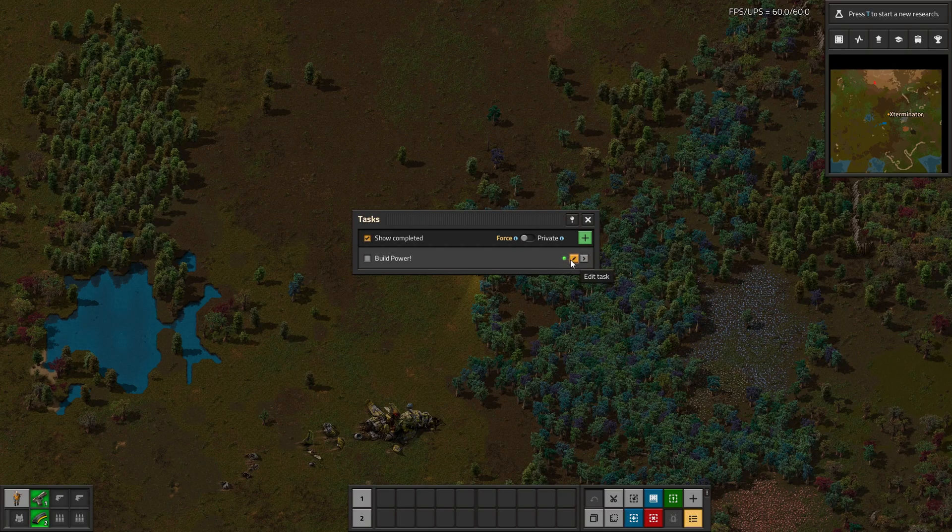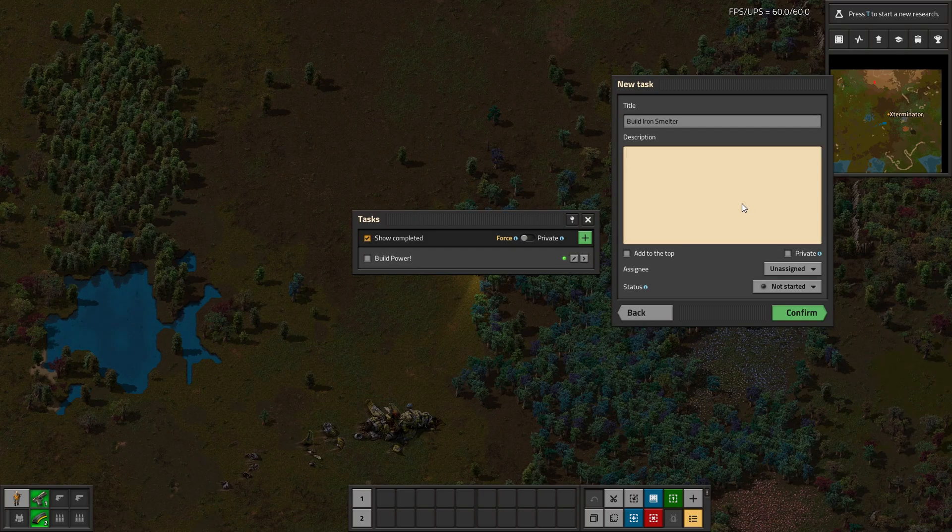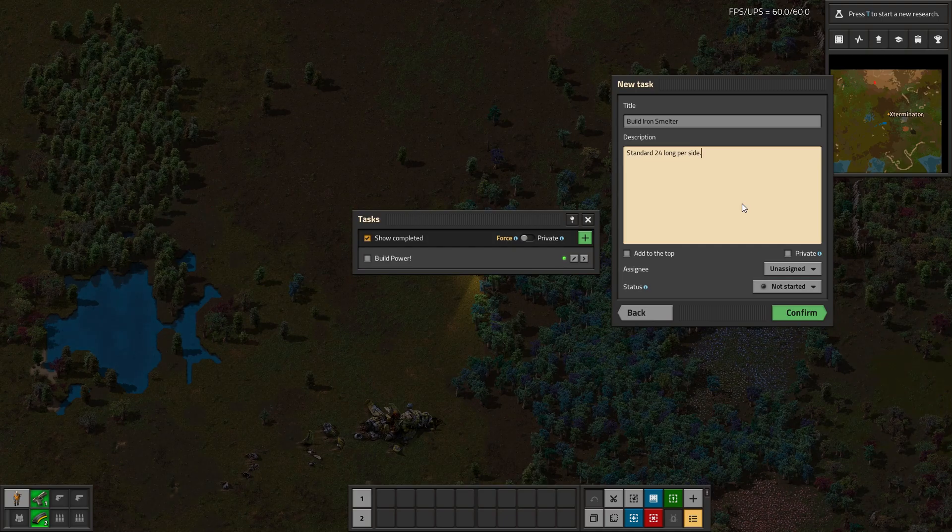Let's go ahead and add a new one. You click this button and then you can add a title — so let's say "build iron smelter." And for description, we're going to say "standard 24 long per side." This is great because if you're doing multiplayer with a bunch of friends, you can write a description so if someone else decides they want to take on building smelting, they can just look at the description and know what kind of smelter is wanted.